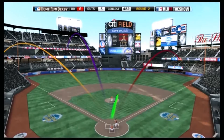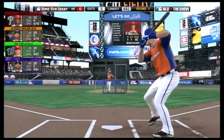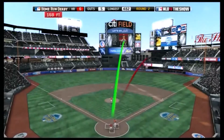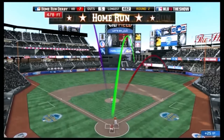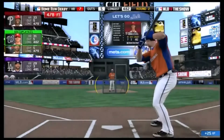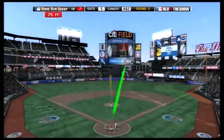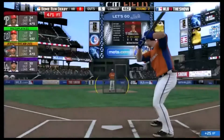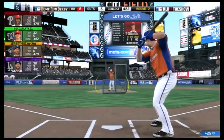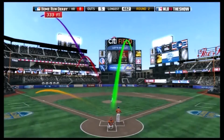I switched to timing hitting instead of zone hitting. Zone hitting is where you move a little yellow parentheses cursor to where the ball is. In the Home Run Derby it isn't hard — you can leave it in the middle since the pitch comes down the middle every time. But in Road to the Show with all the curveballs and changeups, it gets hard, so I moved to timing where I just press X, square, or circle at the right time.